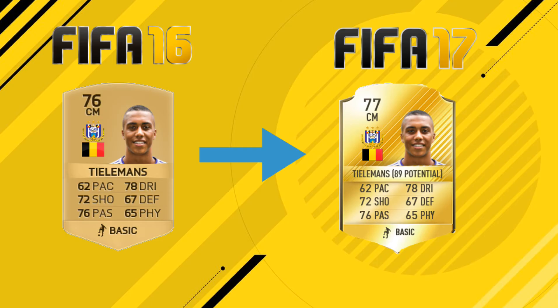Similar to Halilovic, our next player seems to have been in career mode for ages. He's the alternative pick — Yari Tielemans. He's got an 89 potential and a 77 rated card, which is a plus 1 on last year. He probably won't be very popular in Ultimate Team given his current 77 rating and the fact that he plays in the Belgian Pro League, but for career mode with that 89 potential he looks like a great player. He could play in defensive or attacking midfield, whichever you prefer.